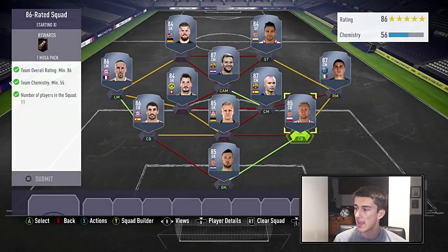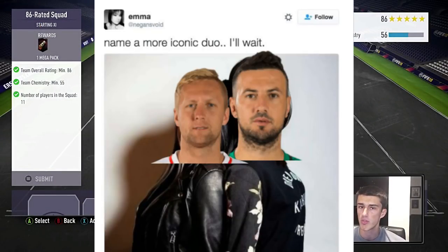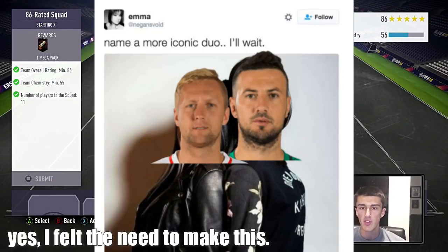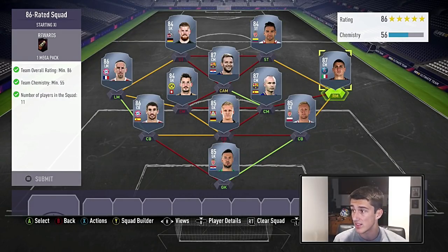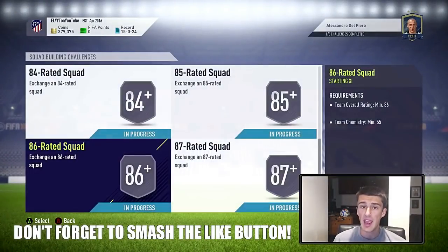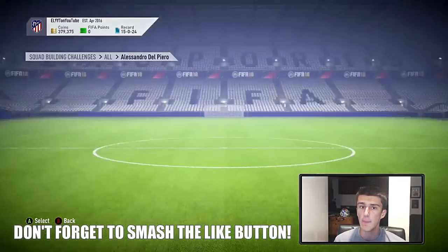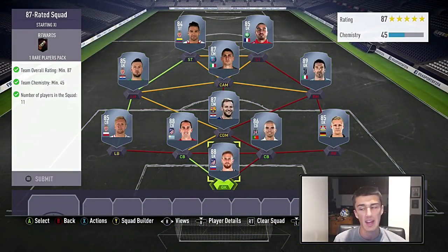Then Bernd Leno at about 7 to 8k, then Glick and Subasic again. Glick and Subasic are the heroes of this squad building challenge — they've been in so many of the squads. They are super cheap for 85-rated players, plus they help out with chemistry. This squad gets 56 chemistry and 86 rating — the bare minimum to get 86 rating. In every single squad it is the bare minimum to get the rating; you literally can't go one rating lower on any single player.